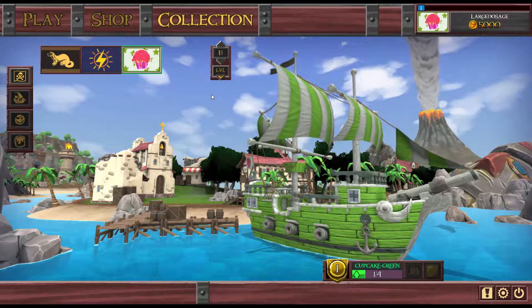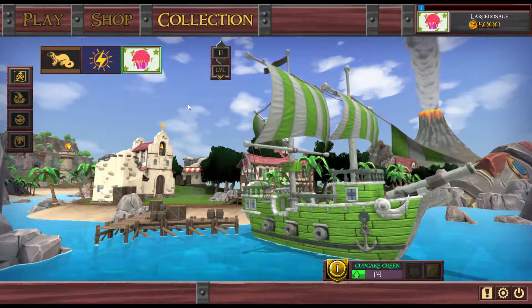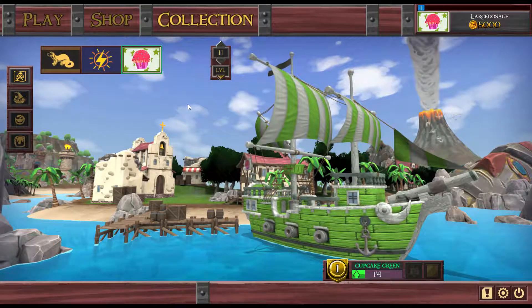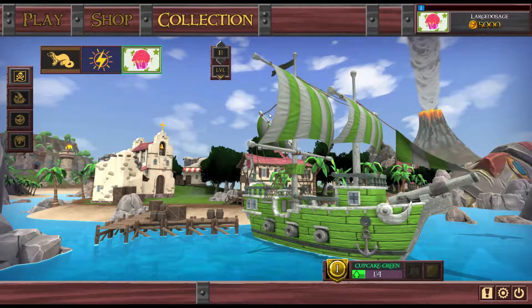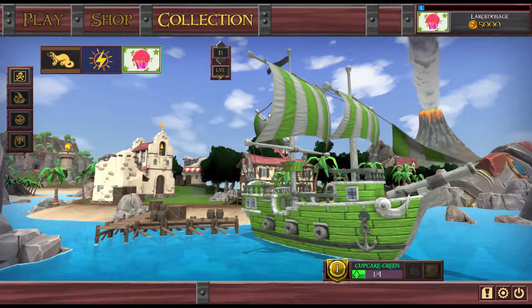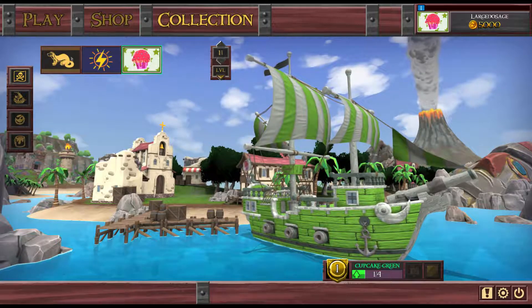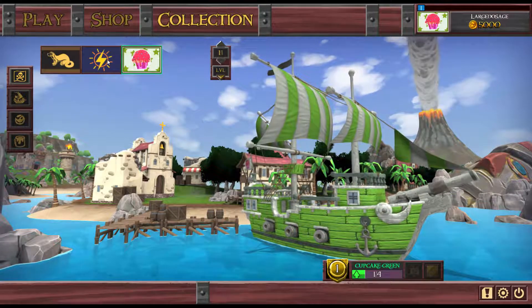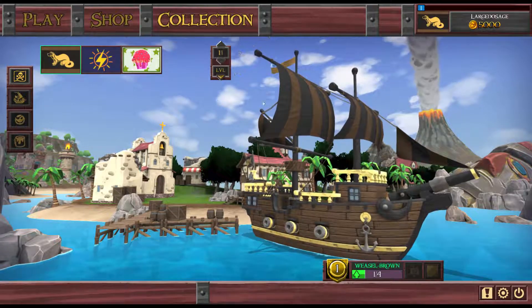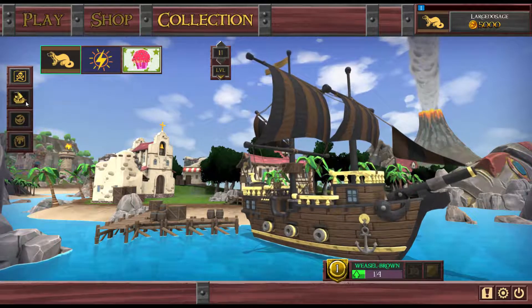This is a new ship game where you design your ships. It's quite similar to IO games - you start off as a ship, kill other ships, and upgrade your ship with better sails, better bodies and stuff like that. You can customize your ship and change the color of your sails.